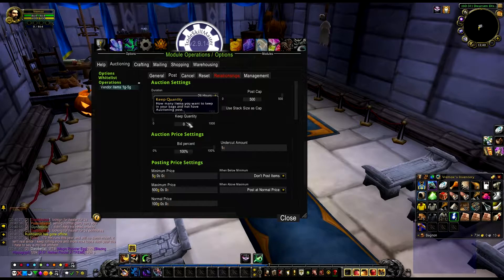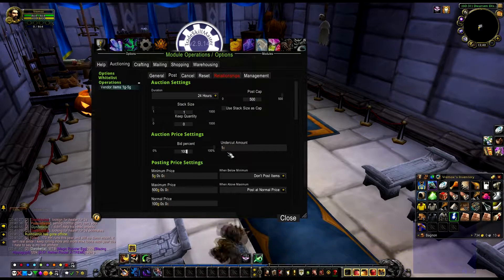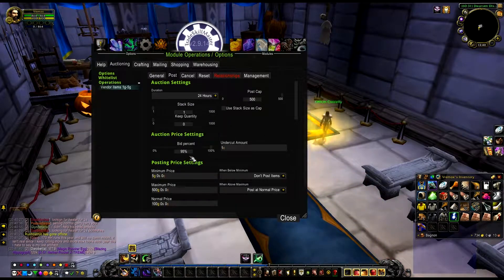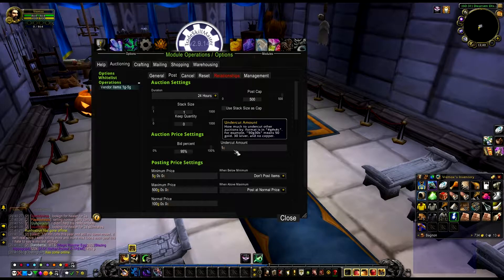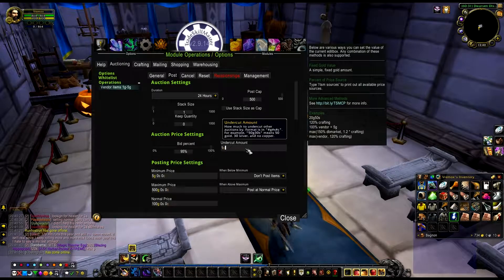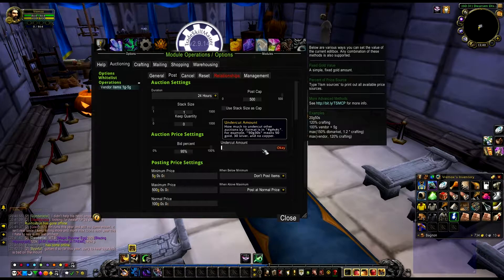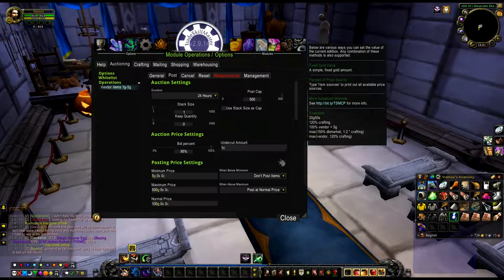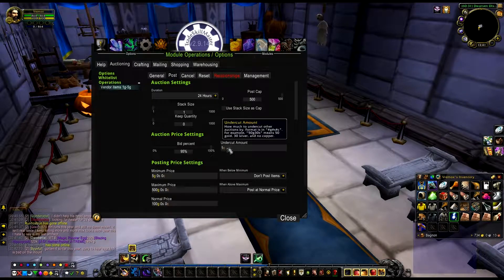For keep quality, you don't want to keep anything - put everything on the auction house. For bid percent I would say 95%, a bit lower, because sometimes people bid on it and it sells that way. For undercut, I would say keep it on one copper because there's not a lot of competition. If you have a lot of competition I would say put it on two silver, otherwise you might get undercut before you even finish scanning.